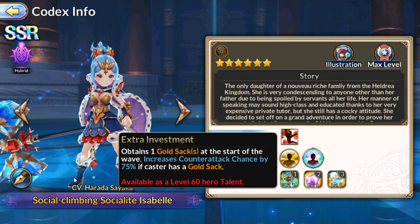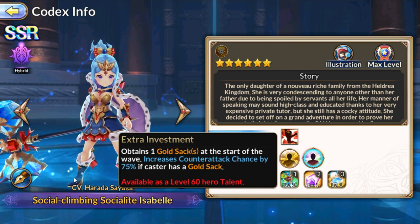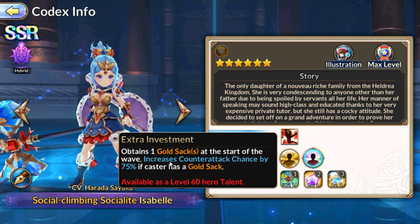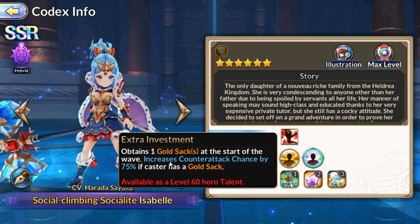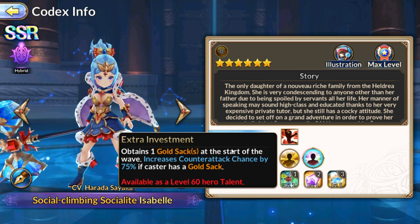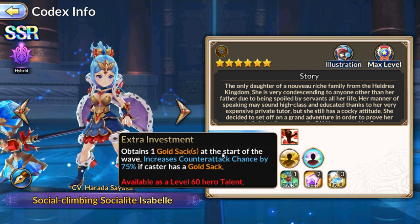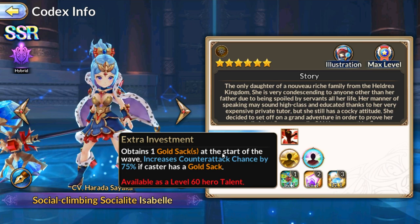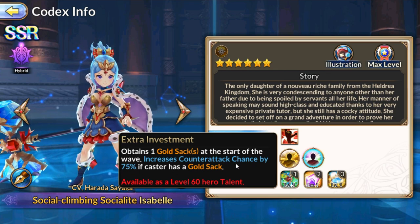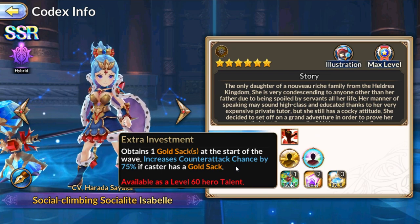Her level 60 talent lets her acquire one gold stack at the start of the wave, and it increases counter chance. That means I'm definitely not bringing this character into Sid's dungeon — we already know about counter attacks and multi-strike inside Sid's dungeon; that would be terrible. She could be good in Decaying though.